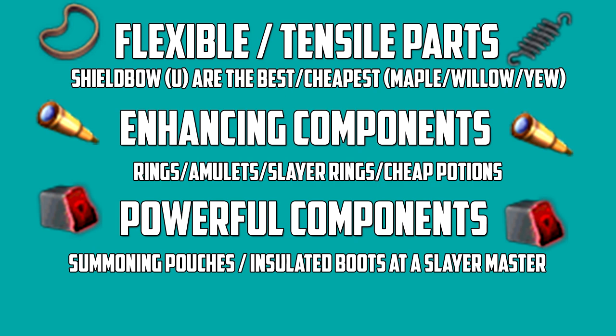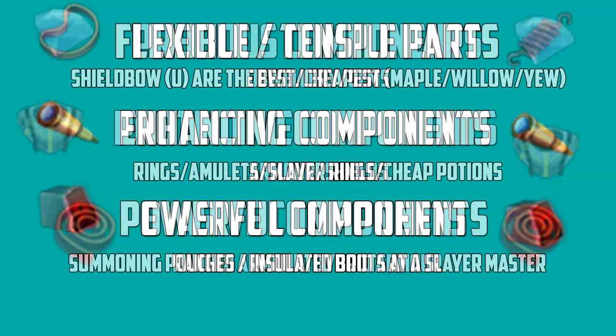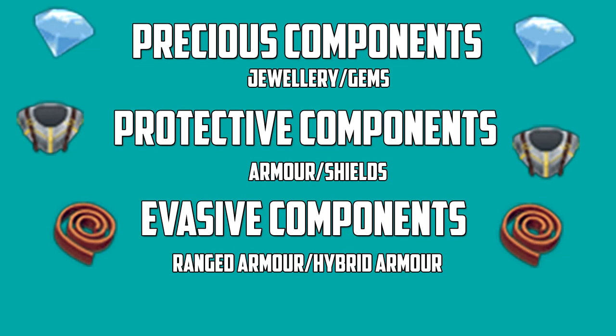For powerful components I'd recommend summoning pouches like spirit terror bird, pack yak and that kind of stuff. And every time you're at your slayer master doing your task, you can buy 10 insulated boots — these have a good chance of giving you some powerful components as well. The stock is only 10, so after every slayer task this is a way of getting your powerful components slowly but surely.